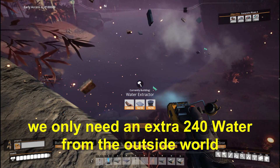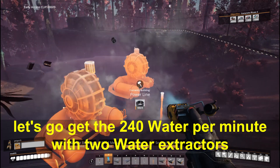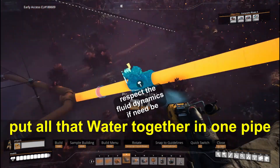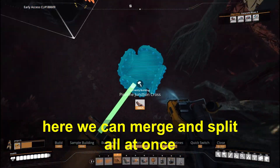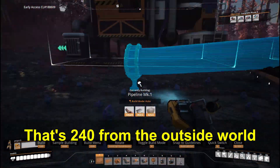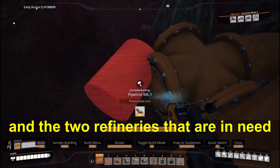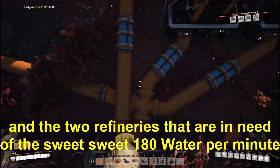Let's go get the 240 water per minute with two water extractors. Power those on now. Put all that water together in one pipe and bring it back to base. We can merge and split all at once by connecting all four of our water spots together with a single pipeline junction — that's 240 from the outside world, 120 spat out of our scrap refinery, and the two refineries each in need of 180 water per minute.